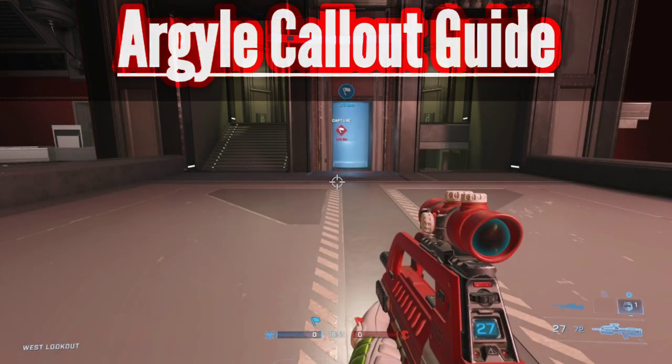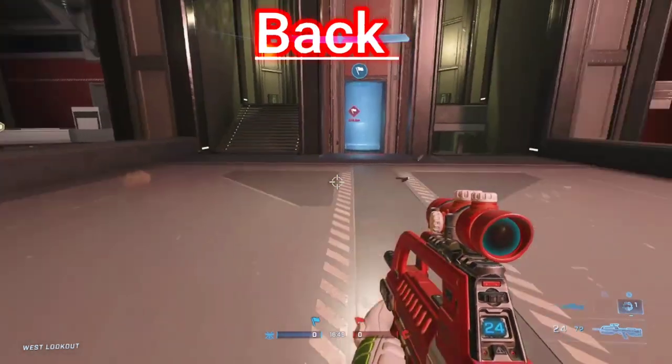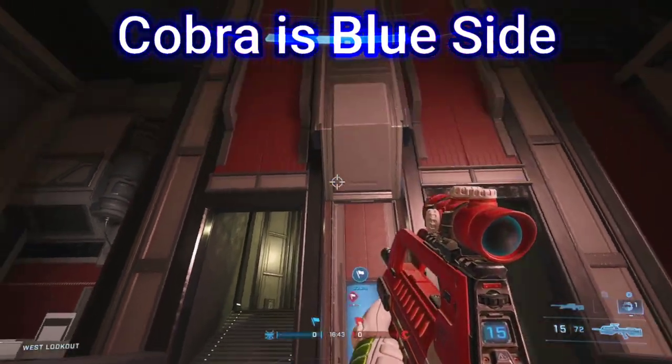What's up guys? This is C4's Argyle callout guide and today I'm gonna break it down for you. Starting off at respawn, you're in the back of your base. This is the red side. I am Eagle, so Cobra spawns blue.